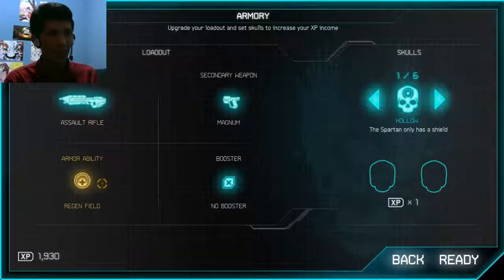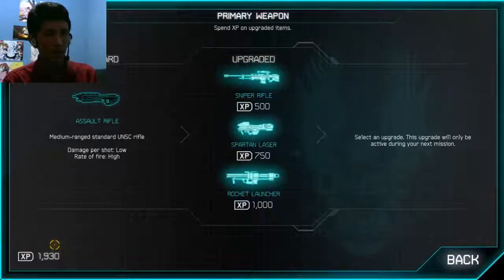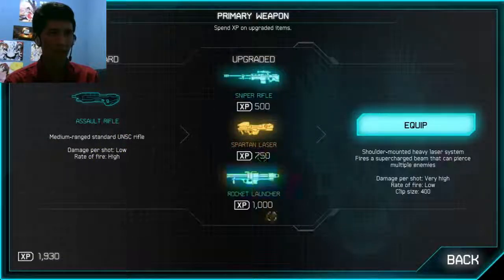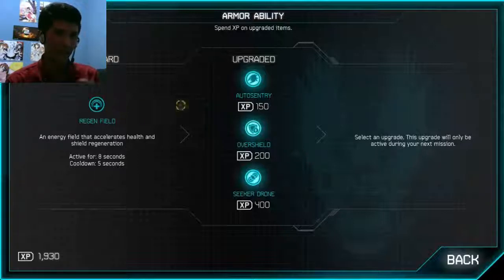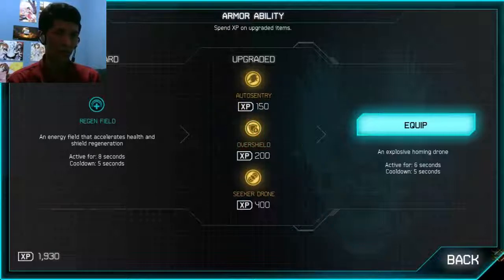This is the primary weapon, secondary weapon, armor ability, and booster. We can buy different types of upgrades using experience points that we accumulate every time we complete a mission. Our basic is just the free assault rifle — damage per shot low, rate of fire high. But we can upgrade it with sniper rifle, Spartan rifle, and rocket launcher. The regeneration field armor ability is very good already — it gives a very fast shield regeneration rate. There's also auto sentry, over shield, and seeker drone, each with their respective experience point costs.